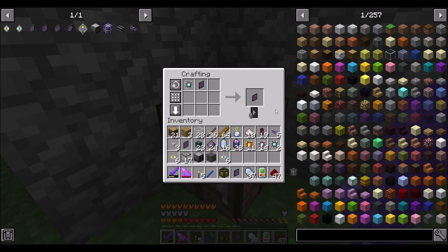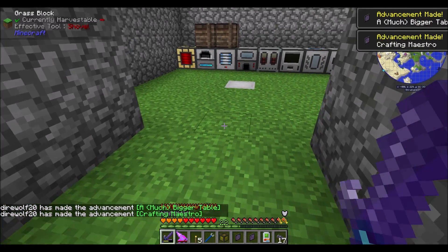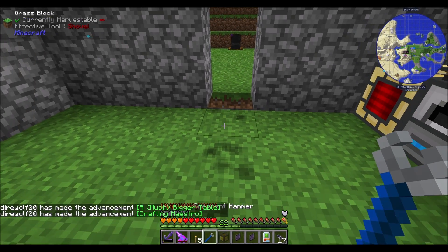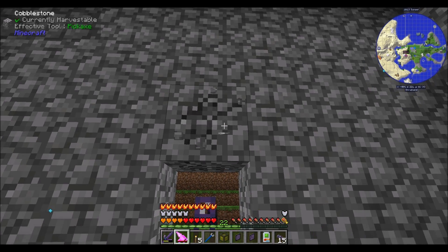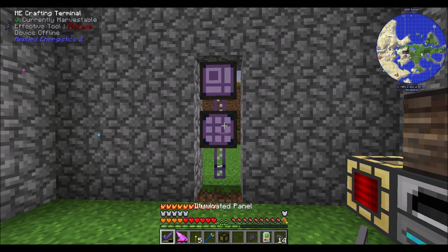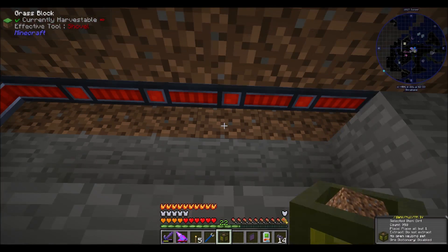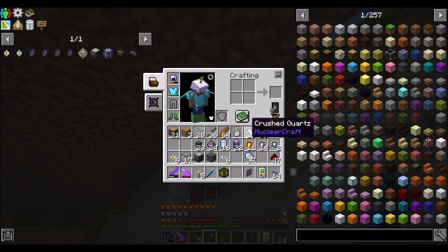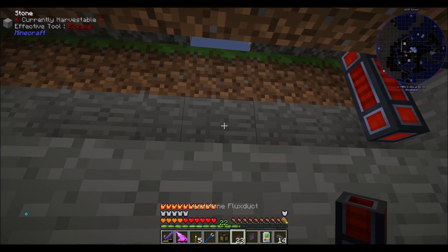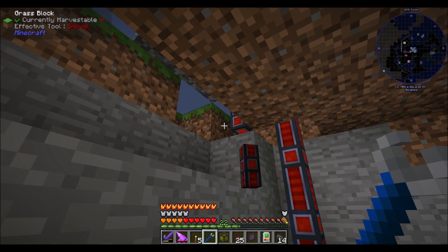Two crafting terminals, and one of them is going to be a pattern terminal for later. I need more of these pure Certus Quartz. Now I totally ran that crafting table in a stupid place — that was not smart. Your crafting terminal will be here, your pattern terminal will be there, and we'll do some facades and covering up in a bit. But let's clean this up a little. I feel like I should be running it a smarter way than I currently am.